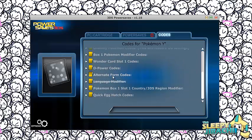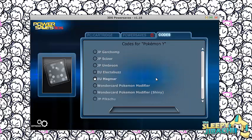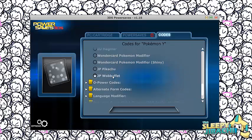Some of these features have been there before. They added a new Wonder Card slot. First, I'm going to go over this Japanese Pikachu and Japanese Wobbuffet.